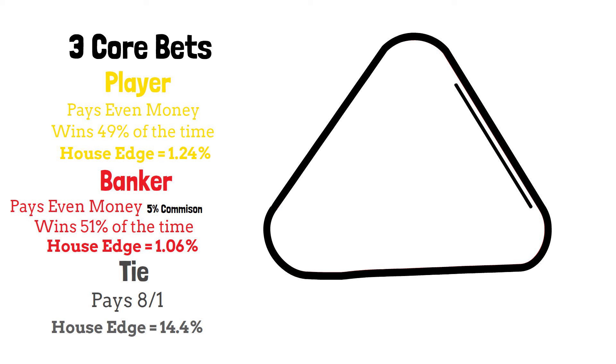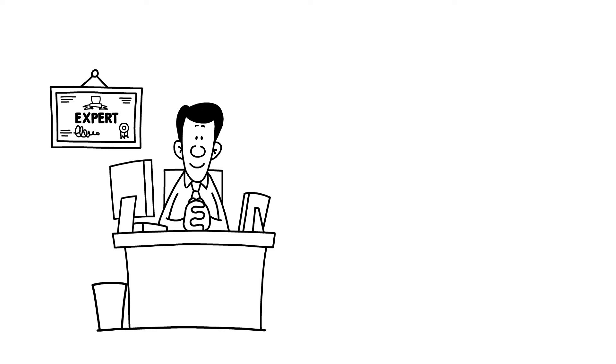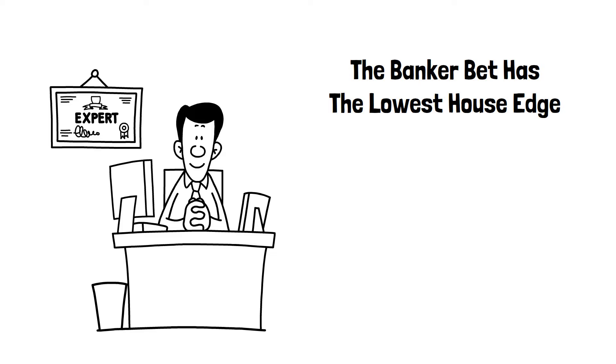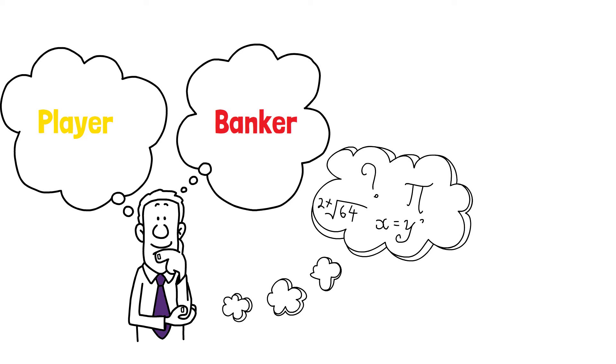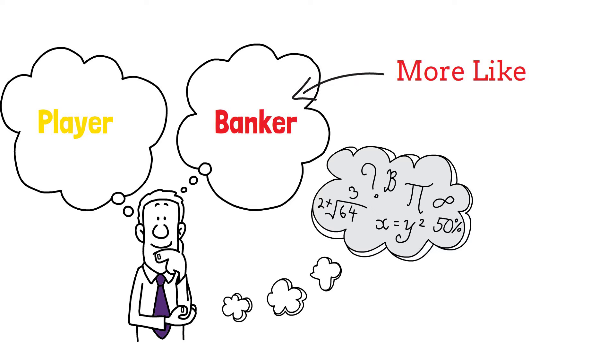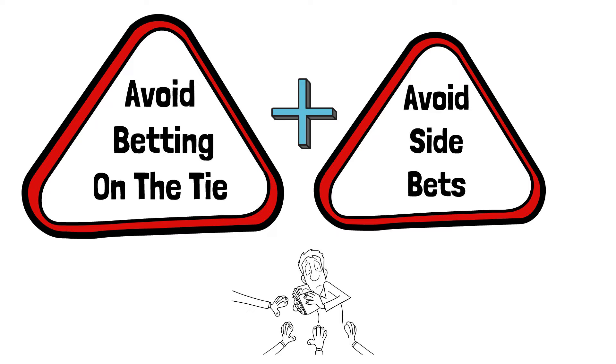As an ex-casino manager, I've seen many players at the Baccarat table declare they have a strategy that will make them a winner. Some win, but most lose. Here's my advice when playing the game. The banker bet does have a slight advantage with a slightly lower house edge than the player bet. Over time, there will be more banker wins than player wins. But of course, the 5% commission means this bet pays slightly less. Even with this commission, statistically speaking, you're more likely to be a winner with the banker bet than you are with the player bet. Avoid the tie bet and any other side bets your casino is offering you. The side bets are just another way for the casino to try and take more of your money, and they normally have a high house edge.